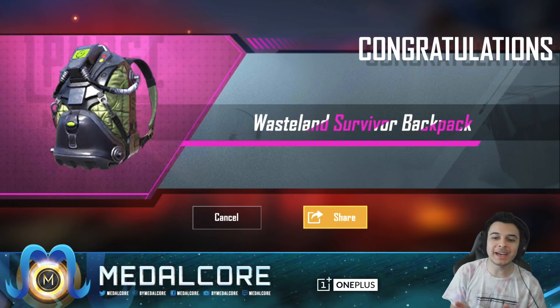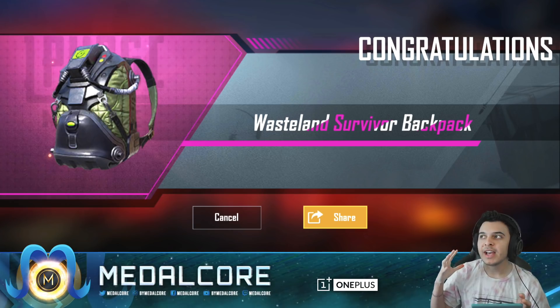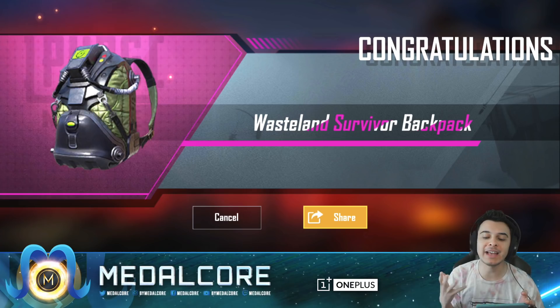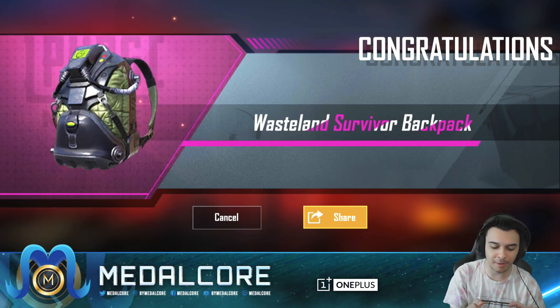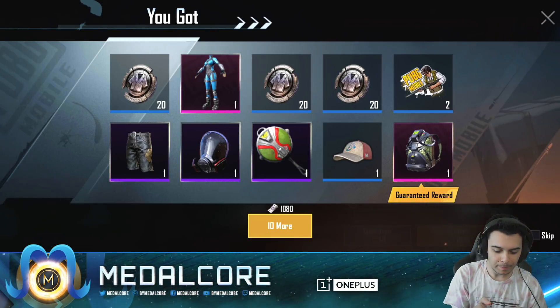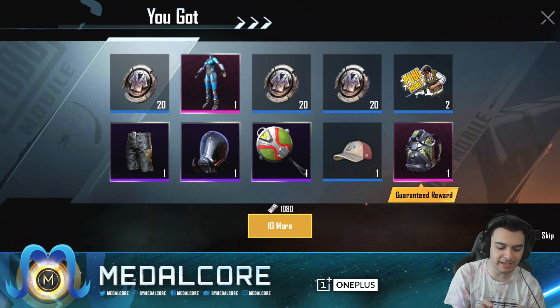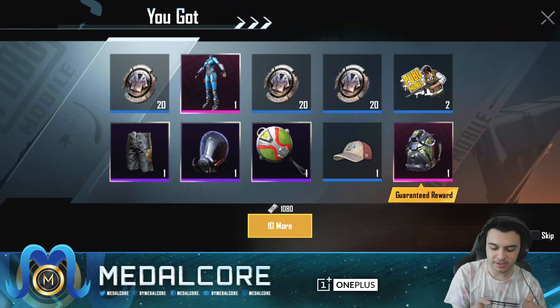I love getting new backpacks and helmets because they're always something you're wearing. You always have a backpack or a helmet — it always goes over your mask and stuff, so I like the backpacks and helmets. That's good. First time getting that Hunter Pan, and first time getting that Hazard Mask. And yeah, I've got two of those Cosmics. Sick.